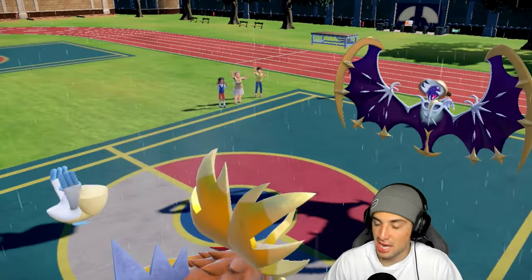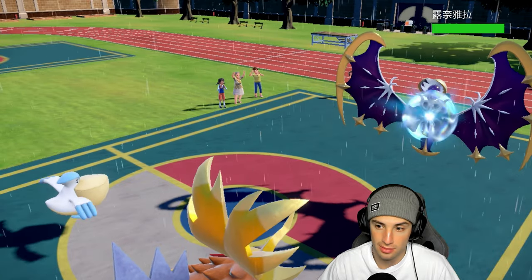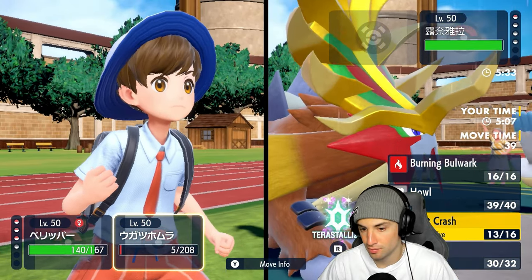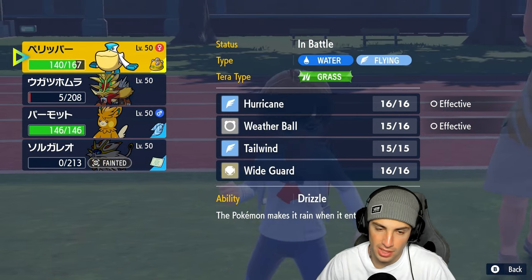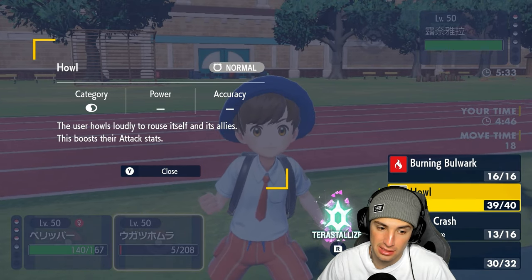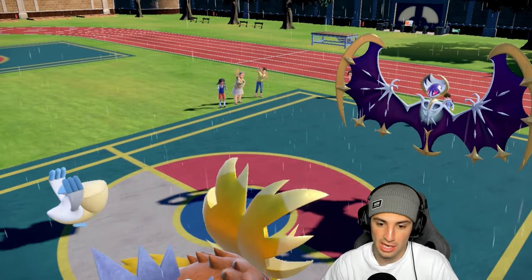Could be Meteor Beam for the Special Attack boost — let's see. It goes for Calm Mind instead. I think we just have to spam and go for flinches. Gouging Fire really isn't doing much here. Heat Crash won't do anything. We still have Tera on the bird which is good, but I think we save it for Palimoss for Double Shock. We'll go Hurricane and hold off. If they're just gonna leave Gouging Fire on the field we might as well boost our attack with Howl.